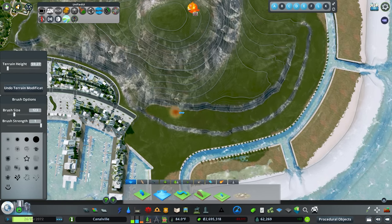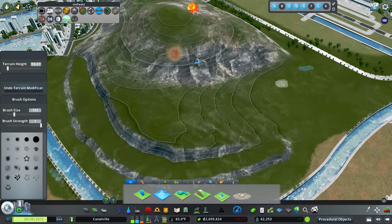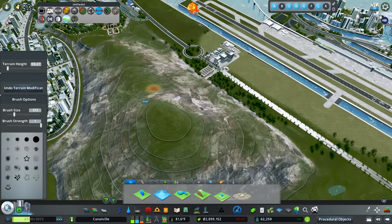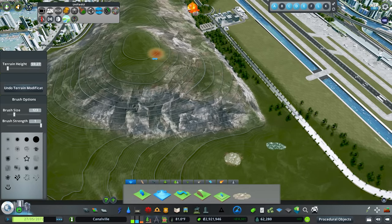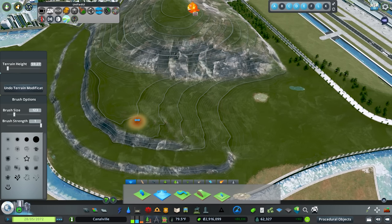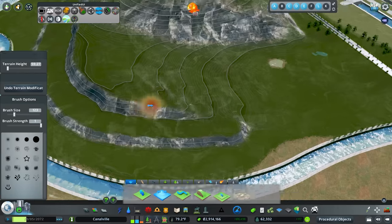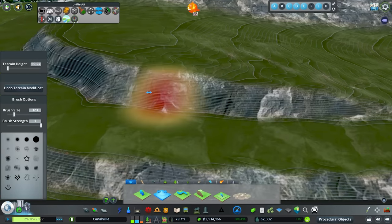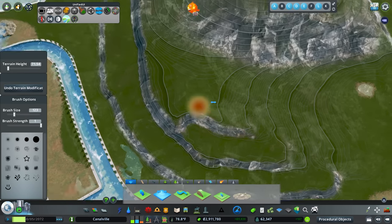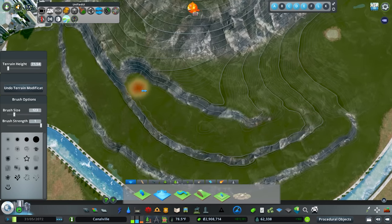I do want to do a waterfall in here — a cascading waterfall similar to what we did in Crater Lake, but also transitioning from our national park up here. I'm thinking the waterfall starts right here, goes down into like a pond, then creeks this way, goes down another waterfall, comes down this way, and then goes down a couple more waterfalls. It's going to look really cool and be a nice feature for this area.